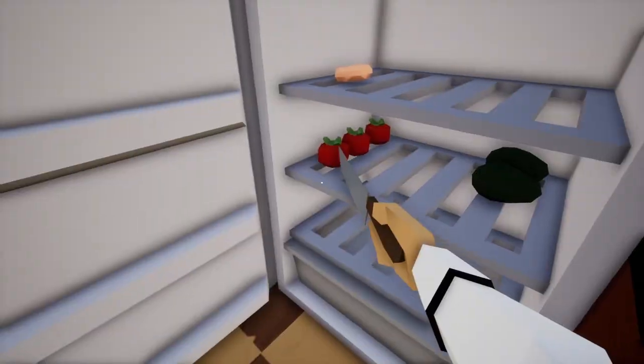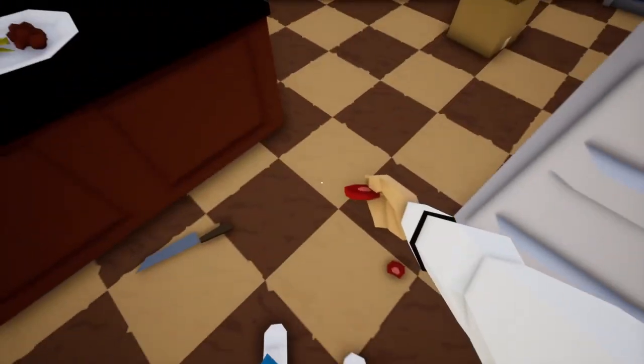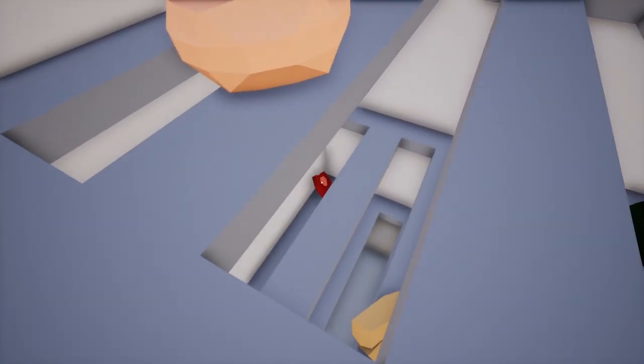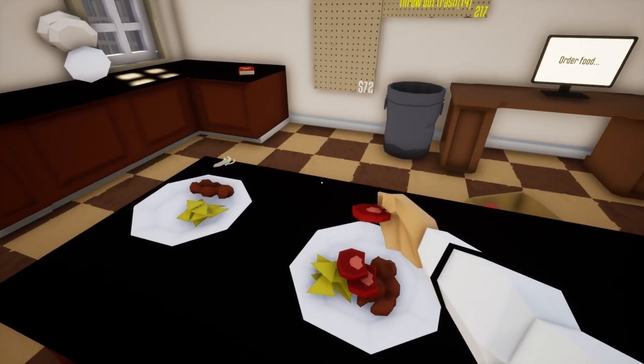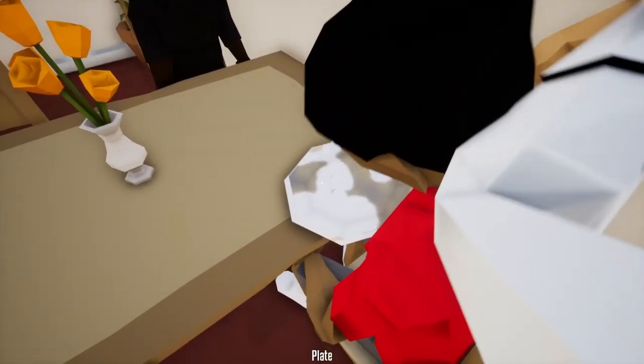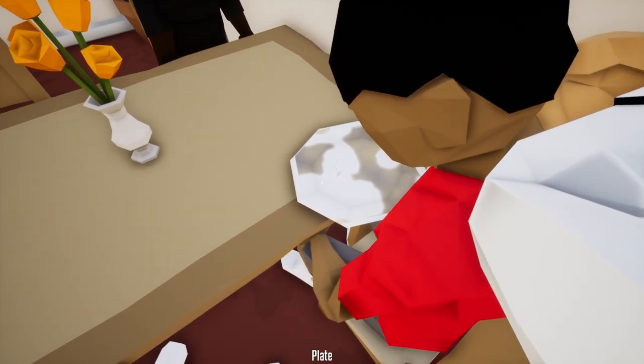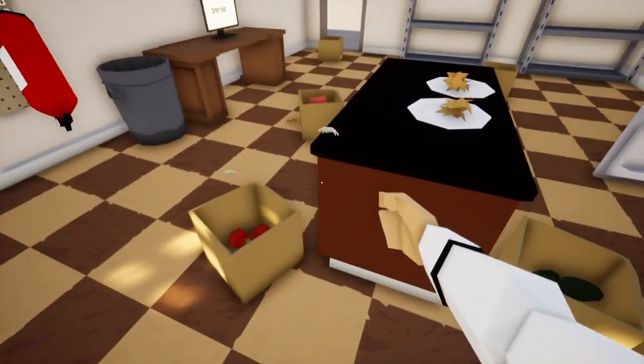Might as well deal with this fire while we're at it. Let's stab these tomatoes in here — and they fall through the grates. Not a good idea. The tomato is stuck in the back of the fridge and I can't get it. If I get two stars out of this I'll be amazed. My arm is literally at a 90-degree angle like I broke it.